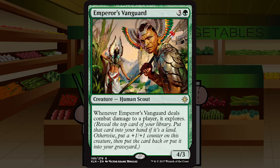Up next is Emperor's Vanguard — three and a green for a creature human scout at rare, a four three. Whenever Emperor's Vanguard deals combat damage to a player, it explores. A four three for four is okay — better than a three three for four. Getting that combat damage through lets you ramp or turn it into a five four, and from there it just keeps getting better. I'd first pick this over even premium removal in most packs. A- — starting a bit low, but repeatable explore sounds really good.